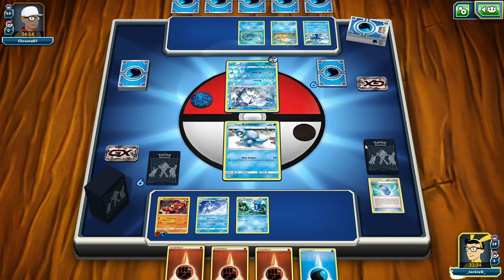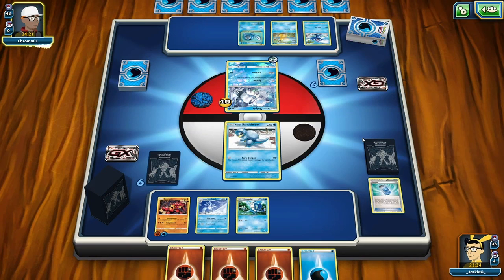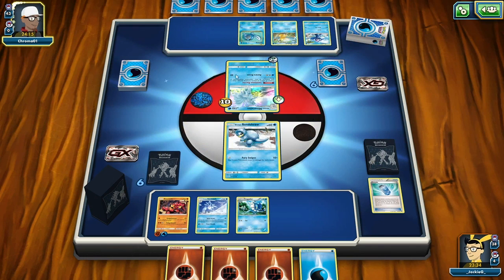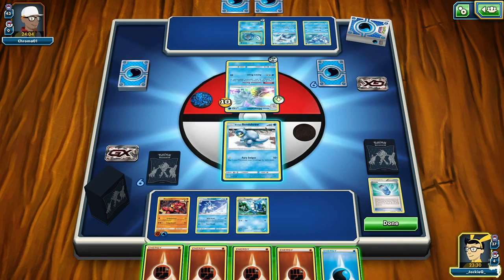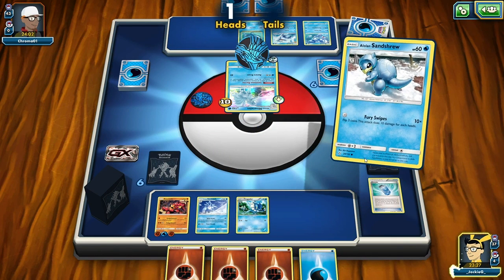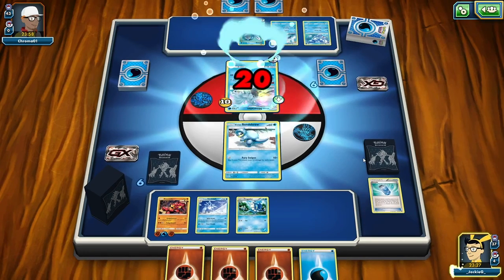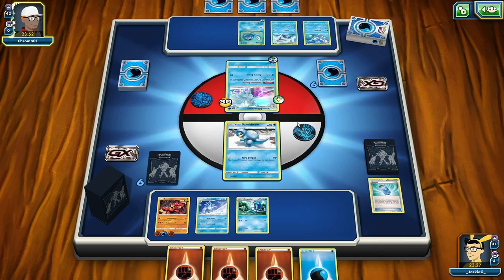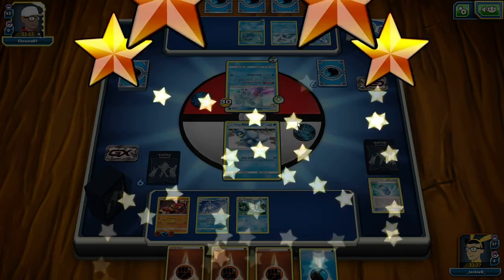We'll play the Frogadier. We use Fury Swipes on the Alolan Vulpix and do 10 damage. She sends up an Alolan Ninetales holo straight away and sets up a Golduck as well - possibly a Primarina and Politoad. We attach another fighting energy to Buzzwall and use Fury Swipes on the Alolan Ninetales. I'm focusing on setting up the Frogadier and Alolan Sandslash.